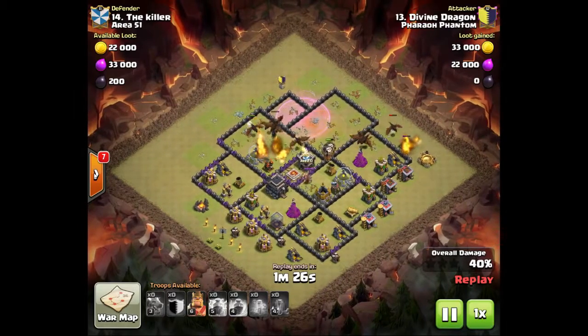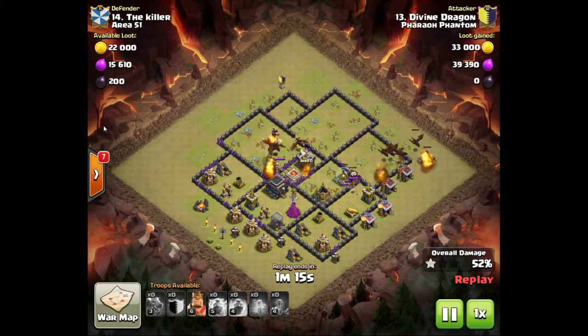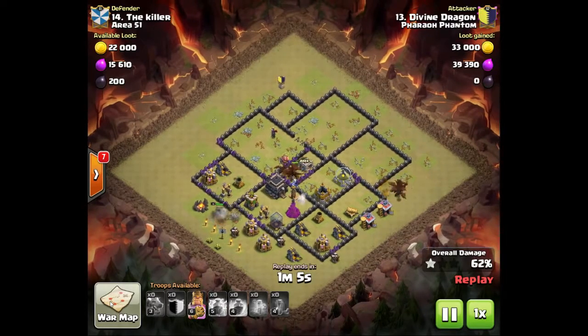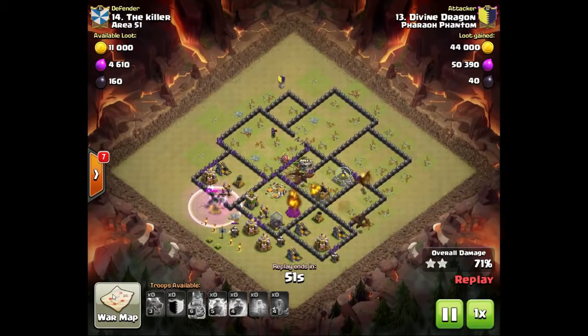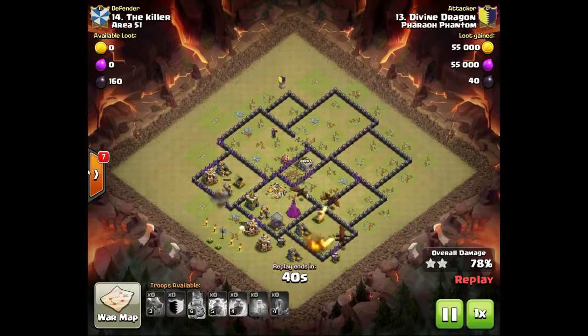He brings the balloons in alongside the dragons. Balloons go for defenses only — they're compatible with dragons, which go for everything and take a lot of damage. By using balloons with dragons you get the best of both worlds: big sturdy dragons plow through the base while the balloons speed ahead and take out key defenses before they can damage the dragons too much. Pretty good attack from Divine Dragon.